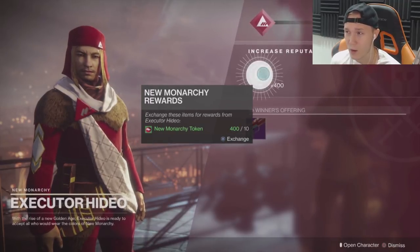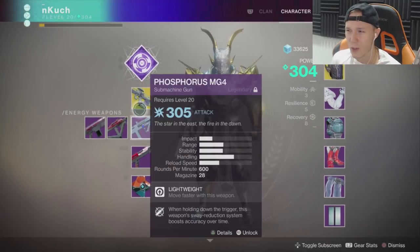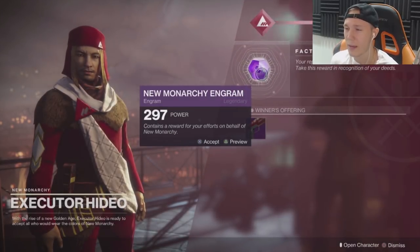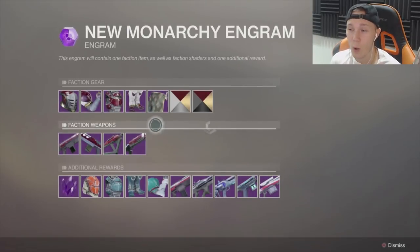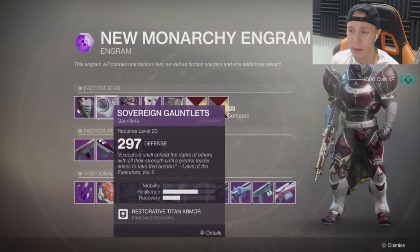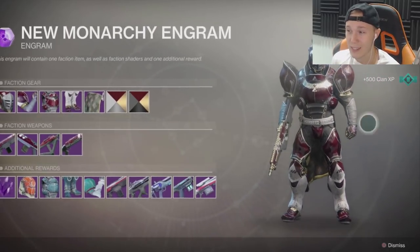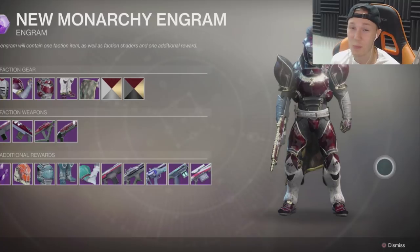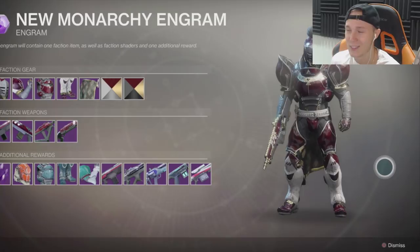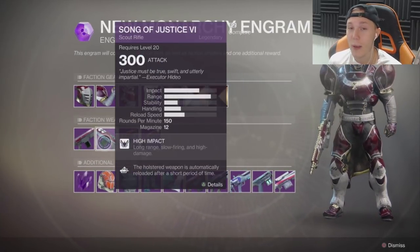First one — we got ourselves an engram, it dropped at 297. That's a little bit low; my power level is 304, so that's kind of shitty. Let's take a look at what's inside this New Monarchy engram. We got the Sovereign Helmet, Gauntlets, Plate, Greaves, and of course the Mark. I thought this was the best set for the Titan by far and the shader is so freaking good. I already picked up two of the weapons from opening two packages last night — I got the Restoration and also the submachine gun, the Royal Dispensation.